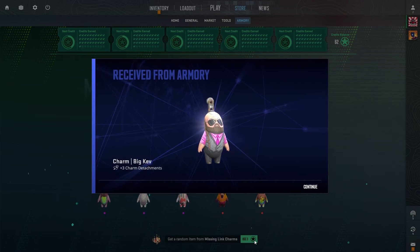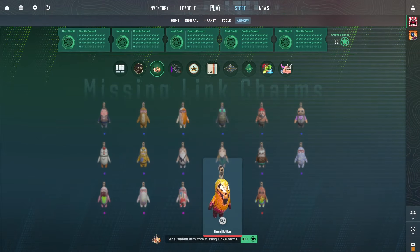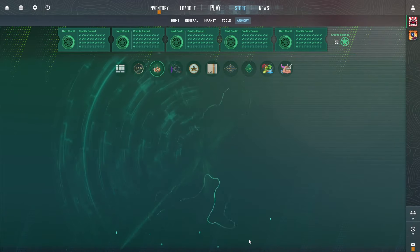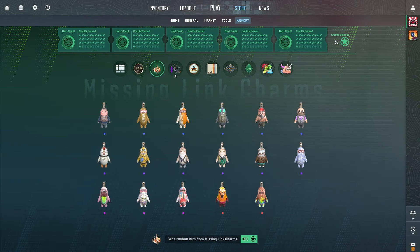We do hit a Big Kev — nice pink shirt there. We're going to inspect this right here for some good luck. Once again, we got Big Kev. Both times we've opened this charm we hit Big Kev.